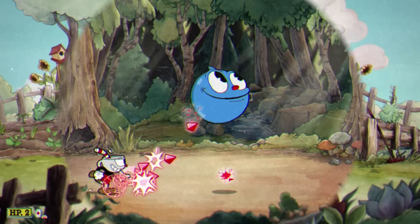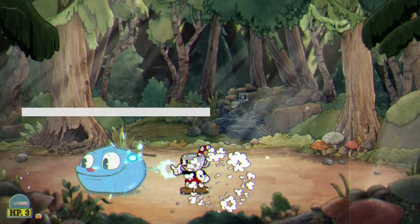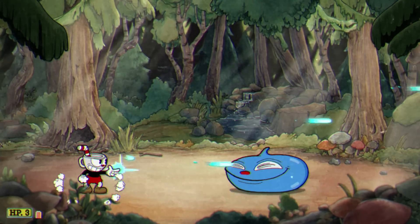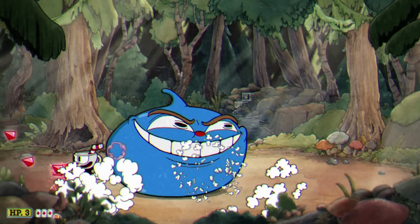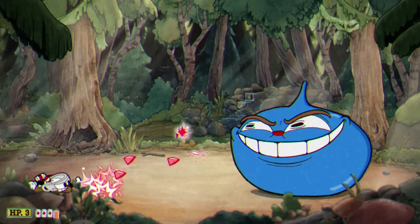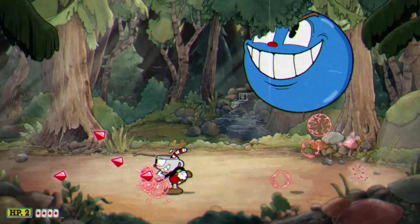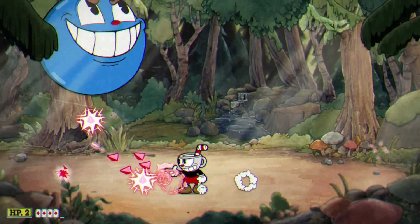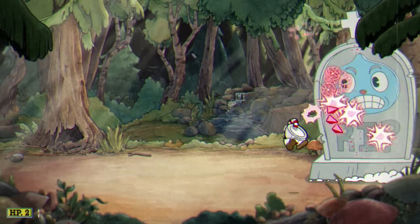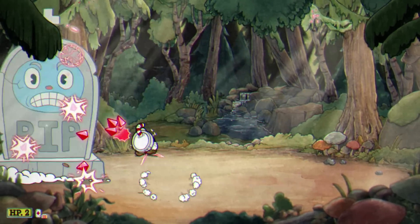Number 26 is Goopy LeGrande. This one is also very easy — it really just comes down to the positioning of Cuphead. Make sure you're always center of the stage and you'll never get hit. The second phase he just gets bigger, throws out a punch you can duck underneath, and you're more worried about his big mass than his punch. The final stage is a giant gravestone that tries to slam on you, and using the dash technique you can get out of there every time it falls down.